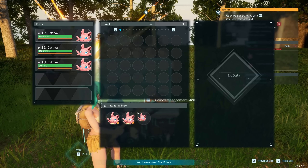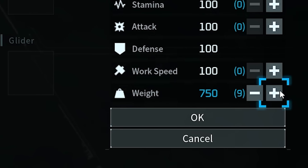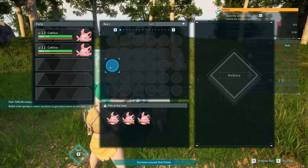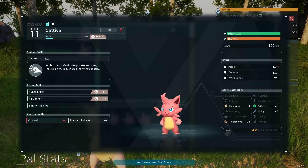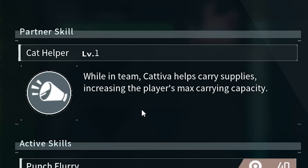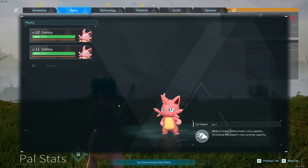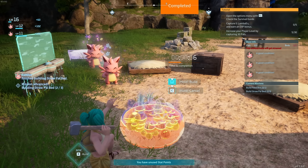A bed for me, a bed for a pal. If you sleep in daytime it's back to work quickly. We can also upgrade our pal box, allowing us to have another worker bee at the base. Hit Tab, Enhanced Stats — we need about a thousand carry weight. Look at all that inventory space — that is massive. Every cat in my team has the Partner Skill 'Cat Helper': while in the team, he helps carry supplies and increases the player's max carry capacity by 50.